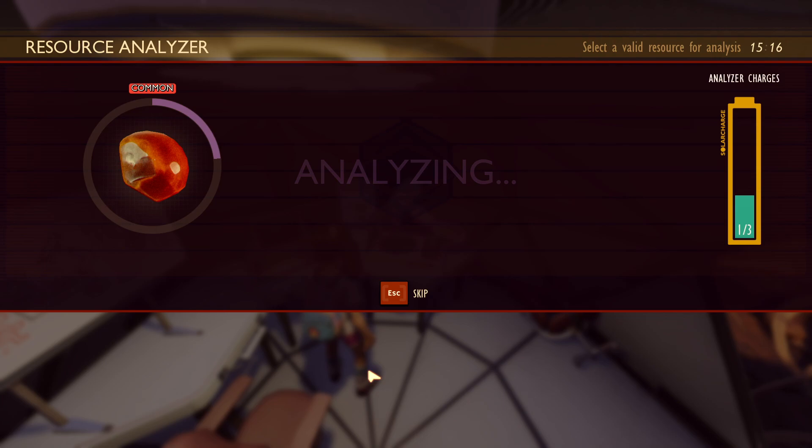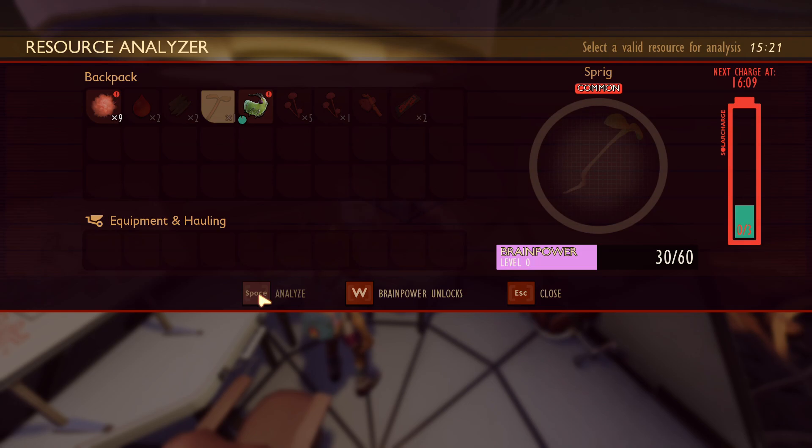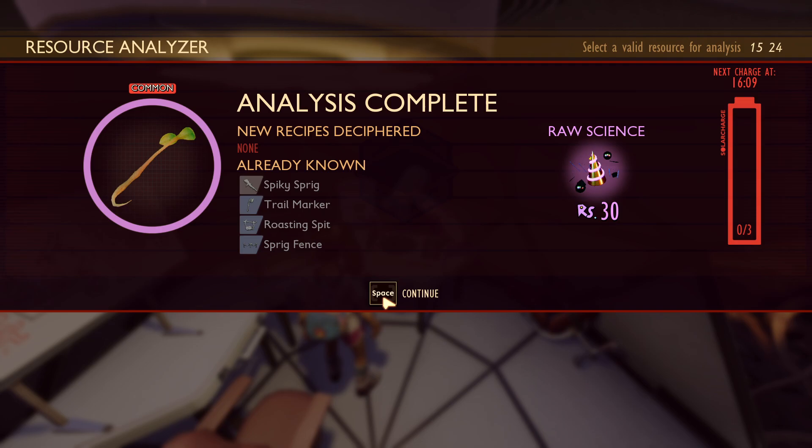The only thing I would change with the Brainpower system is increasing the XP needed for every level. I know they adjusted the higher levels in the most recent hotfix, but every level needs adjusting. I was able to get to level 5 in about 5 in-game days, and then I unlocked all 12 levels before exploring the Trash Heap, Black Anthill, or Sandbox. I would increase each XP requirement by 10-15% to make progression through it smoother. Other than that, it's a great addition to the game.